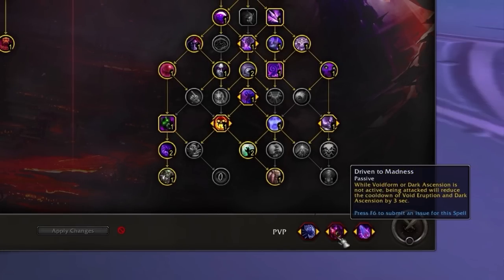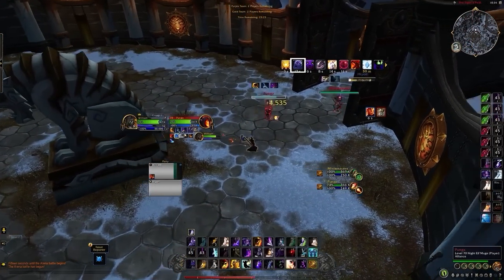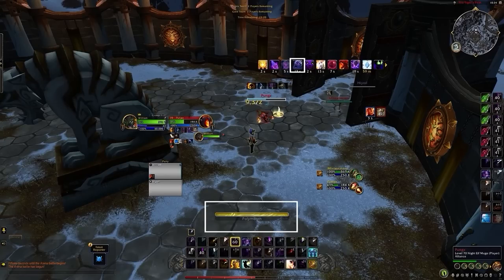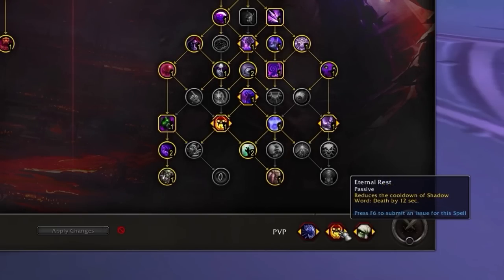Driven to Madness is strong when you know you'll be the focus, reducing the cooldown of Void Eruption or Dark Ascension when hit — however it will desync Dark Ascension from your Mindbender, so we don't suggest this for the Mindbender build. Thought Steal is niche, mainly useful against Mages to deny Polymorph while giving you added crowd control. Precognition can be very good into Shaman compositions, rewarding you for Fate Casting. Eternal Rest synergizes perfectly with Inescapable Torment when playing the Mindbender build, resulting in your Mindbender doing more damage and lasting longer.